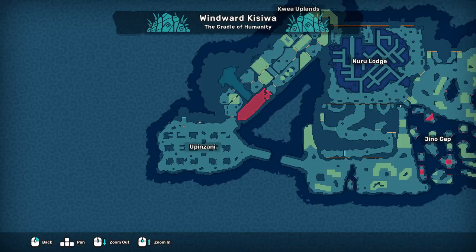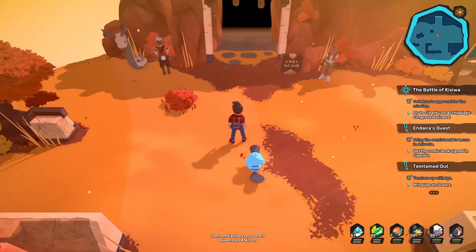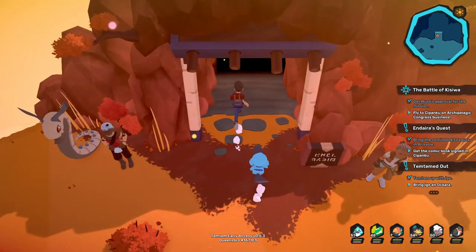The earth shrine is located inside the Chini Grotto at the location called the Aisha Heart. To get to Chini Grotto, make your way to it from either Upanzani like me, or from the Taza Desert.